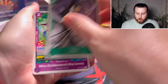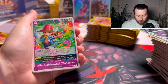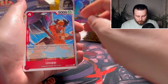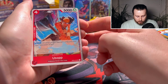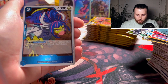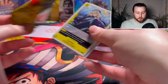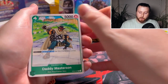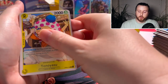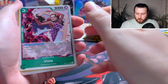We got another Kuro 6-drop. We have Miss Golden Week. Chopper, Barrier, Apis, Happiness Punch. We got an Assault: 'KO one of your opponent's characters with 5,000 base power or less — on KO...' — pretty sick. We have the Leader BV again and then Ulti. Remember guys, I'm on a chase to get the manga Shanks — the most expensive card in the One Piece TCG set — and I'm not stopping until I pull it!